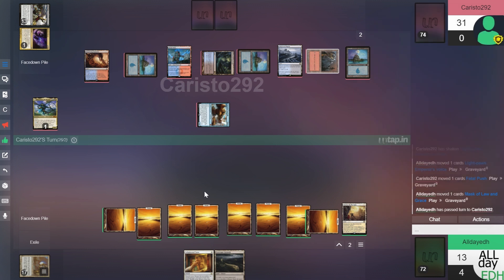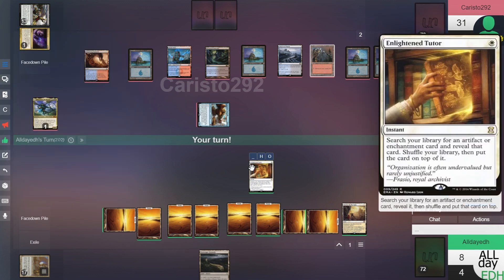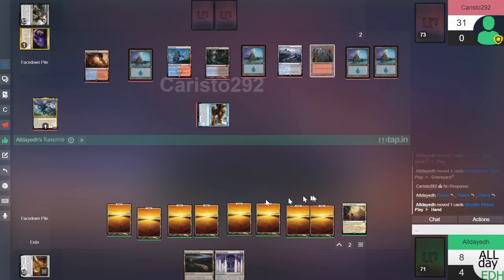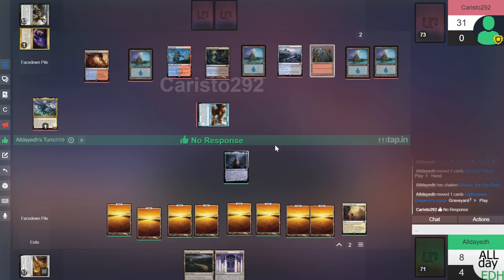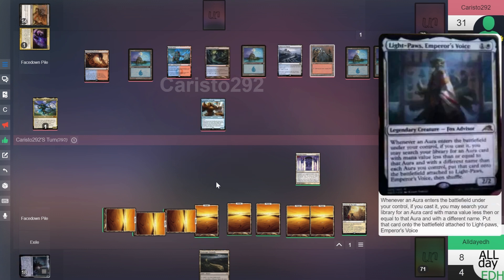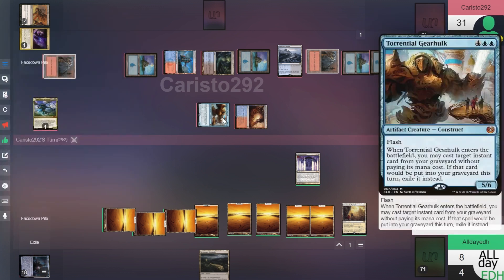Light Paws goes back to the grave — that gets cancelled. Pass turn, going down to eight. End of turn, play Enlightened Tutor searching for an artifact or enchantment — let's get a Ghostly Prison. Untap, draw. Emeria triggers — Light Paws goes back out. Pay three for Ghostly Prison and pass. Hero's Downfall — why are you going to be so mean to Light Paws? He's just a Fox Advisor. Wandering Fumarole comes in — he's going to pay four to swing and this should be end of game. GG. He beat Light Paws into the ground.